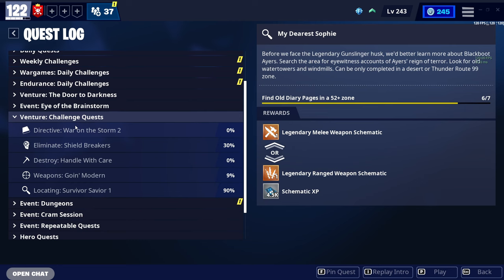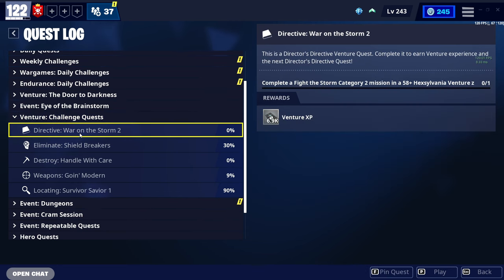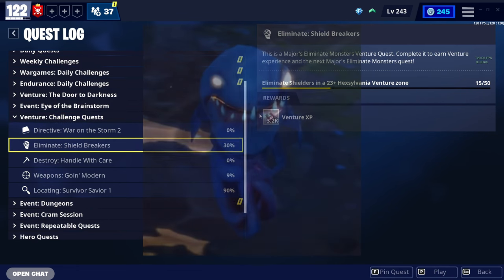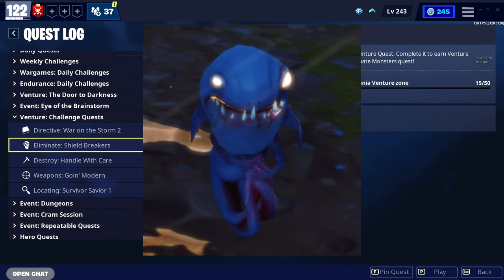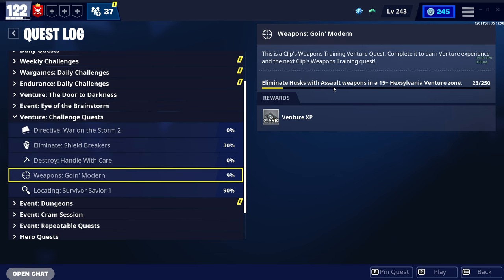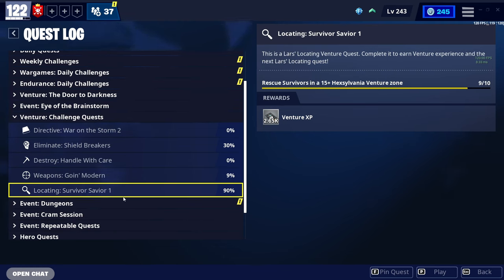Each of these have their own mini quest inside. As you can see, I can complete a Fight the Storm Category 2 mission in a 58-plus zone and I'll get 6,900 XP. This one is Eliminating Shielders, which are the little monsters that give a ball shield around zombies. This one is Destroying Vases for 10,000 XP — Destroying Vases is a really good deal. Then Eliminating Husks with Assault Weapons, so literally just shooting them with your Siege Breaker or whatever assault rifle you have. And this one is probably the easiest of them all: Rescuing Survivors.